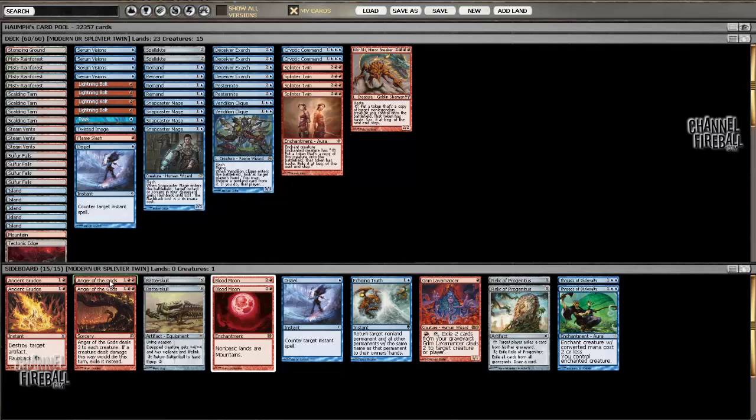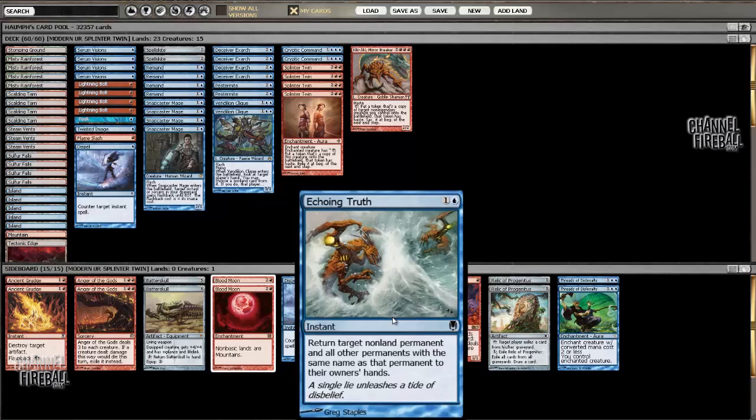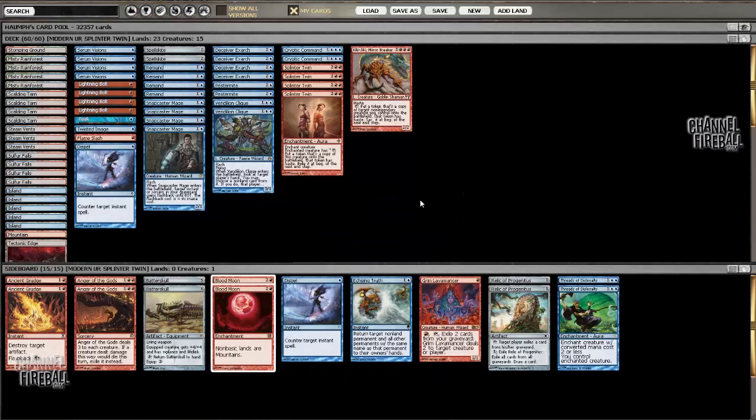Quickly going over the sideboard: we have Anger of the Gods, which is great against Affinity and also amazing against Melira Pod, which is one of the most popular decks online and in real life. Then, like I said before, Batterskull — a catch-all, very effective card against any matchup, I love bringing this card in. Blood Moon for auto-wins, helps you against the Tron matchup — you're already good against Tron, but Blood Moon is pretty awesome. Extra copy of Dispel for the control matchups. And you've got Echoing Truth — I find I bring in Echoing Truth almost all the time, because you never know if they bring in stuff like a Torpor Orb or whatever, and having a cheap, effective answer to basically all the hate cards is pretty nice.